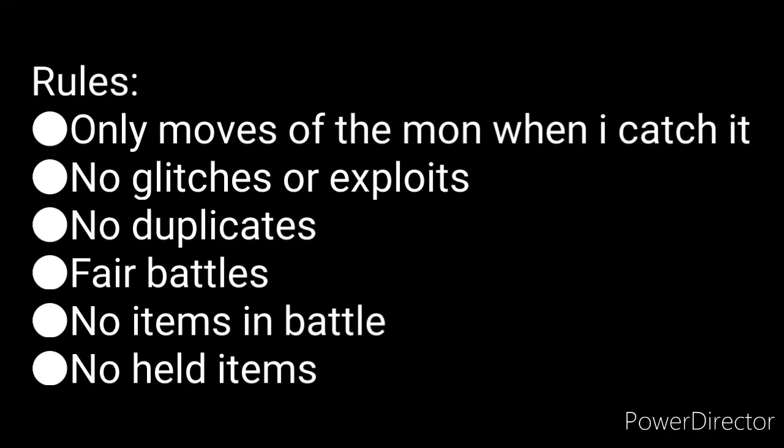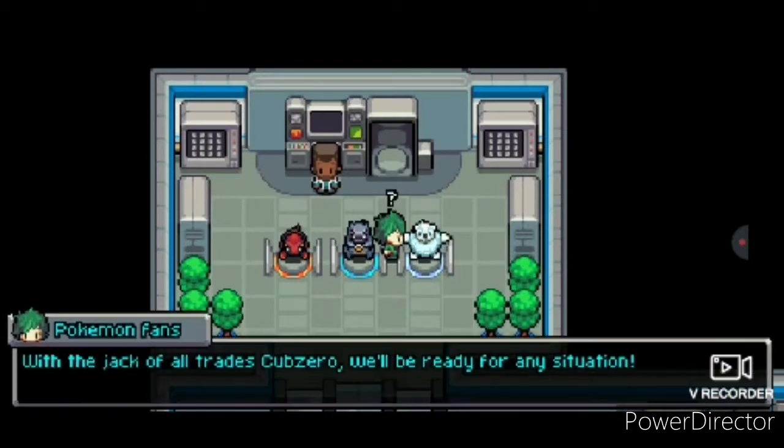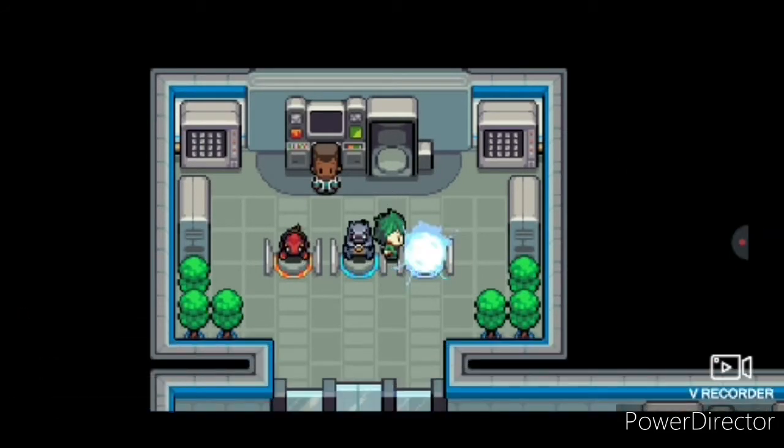Let's recap the rules: only the moves of the Core Man when I receive them. In trainer battles, only the same number of mons as the opponent uses — for example, at Jeffrey I can only use three mons because he only uses three himself. No glitches or exploits, and no items in battle at all.